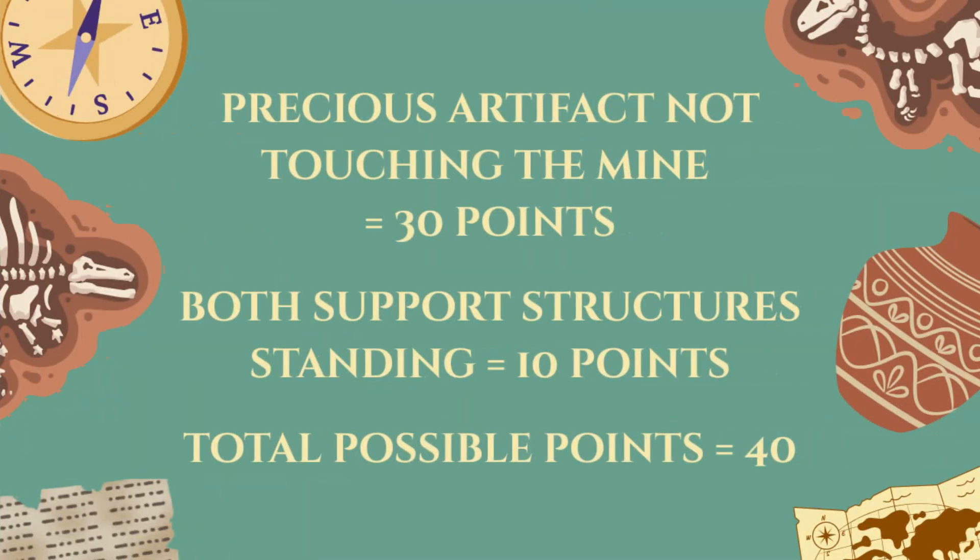You score 30 points if the precious artifact no longer touches the mine, and another 10 points if the support structures are still standing at the end of the match, for a total of 40 possible points.